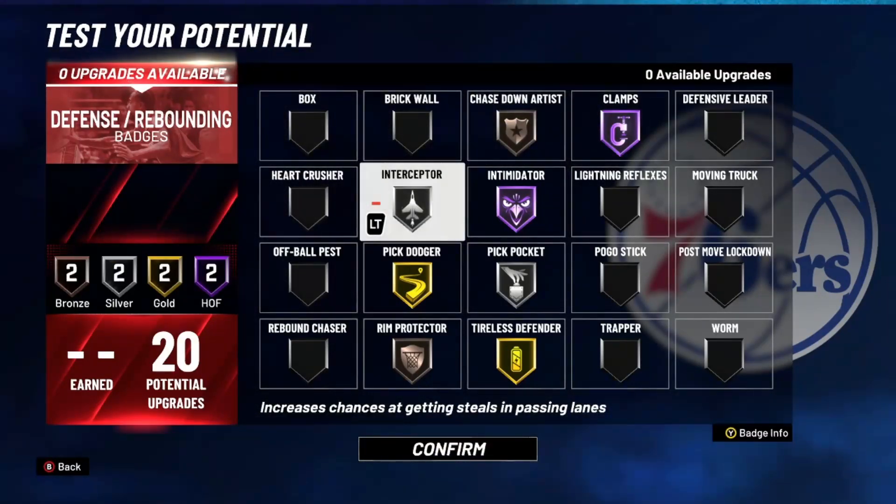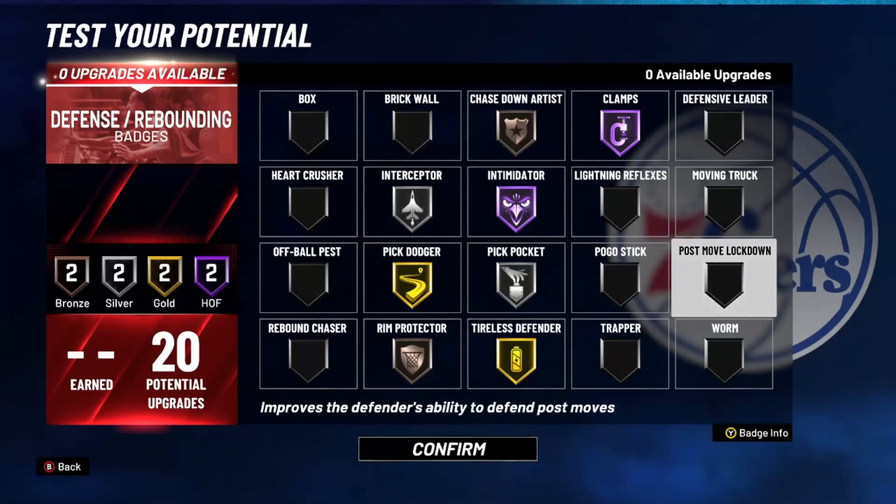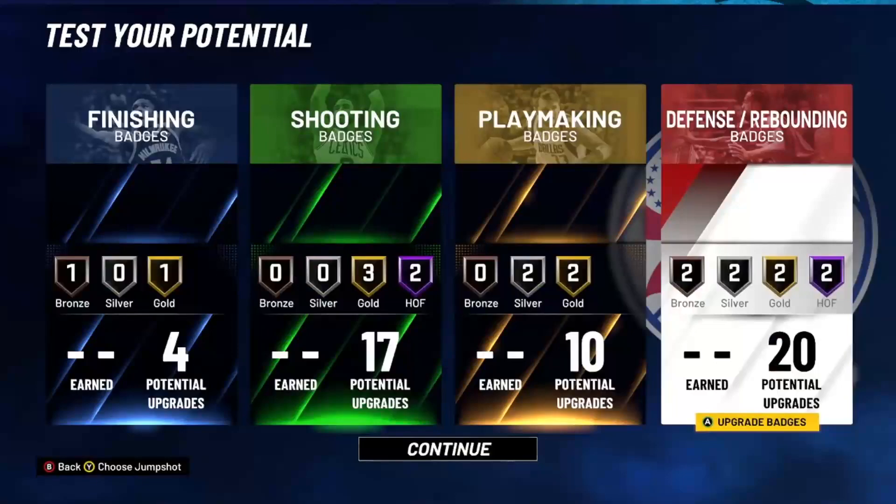When you do get screened you're probably gonna get a suplex, but you got a 91 steal. Pickpocket silver, tireless defender - be a pest. Bronze rim, bronze chase down, silver interceptor - this would be fine. You can put heart crusher on, I don't know if they patched it already. Do whatever you want with badges, but this is what I'd try personally. This is the build - make sure you like the video, sub up, and until next time I'm out.